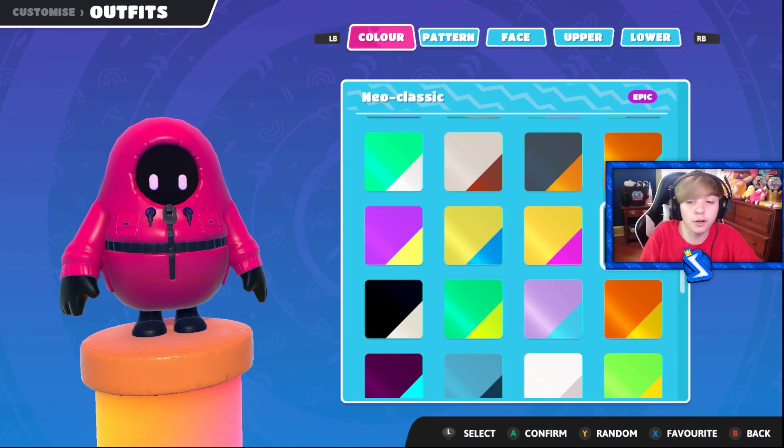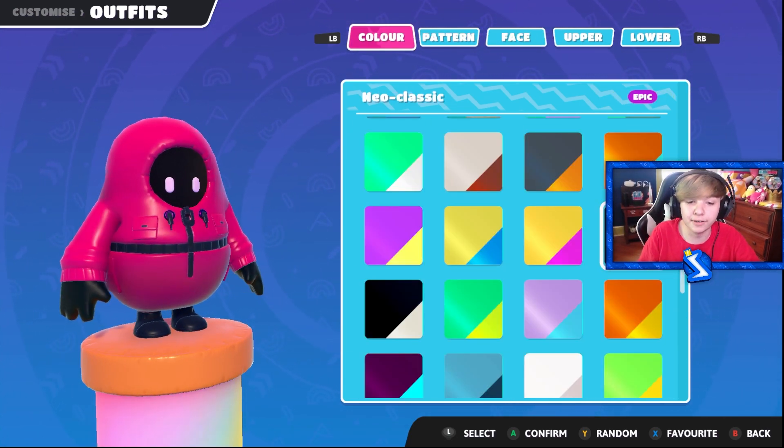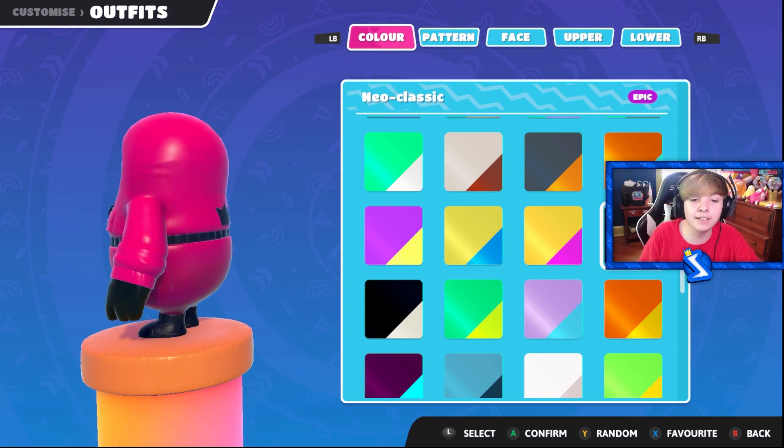Now let me show you how to look like the pink soldier. All you gotta do is equip the coach with the neoclassic color and the inverted faceplate. This is literally the pink soldiers from Squid Game.